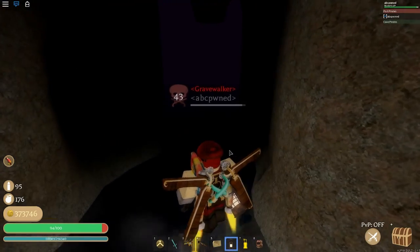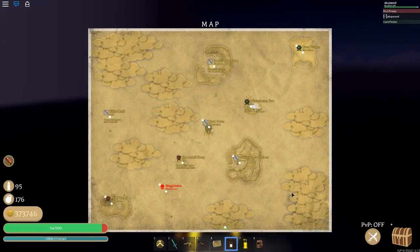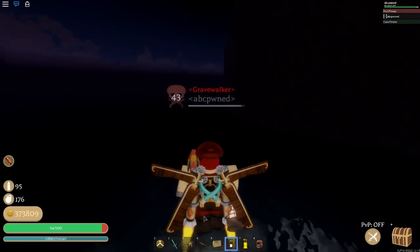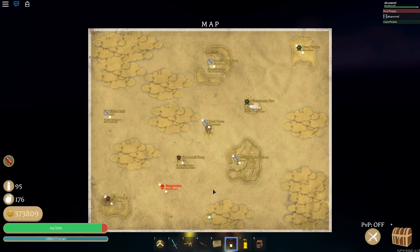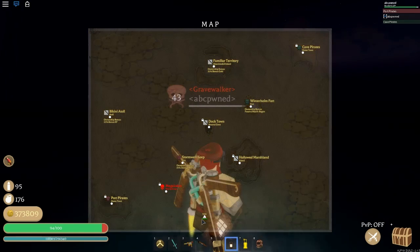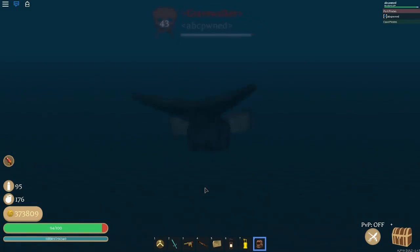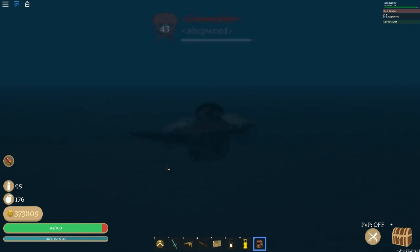Now we're going to head to the map location. If you look where my cursor is — you're going to want to come right here. I'll stop and show you once we get there. On the map I'm around here. You should bring your diving helmet because you're going to need to swim. Keep swimming in this direction — there's a little rock on the bottom of the ocean, and that rock is going to be holding the map location for you.